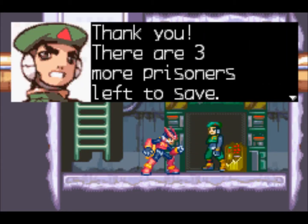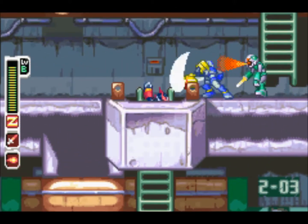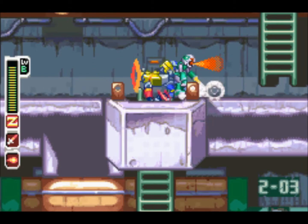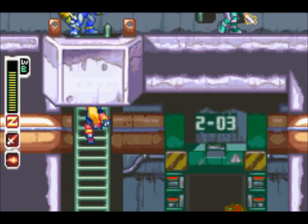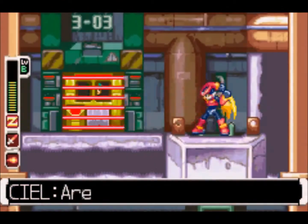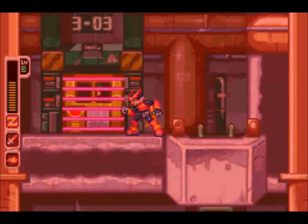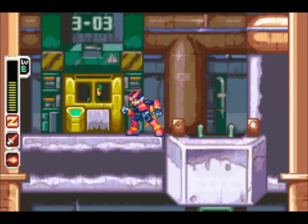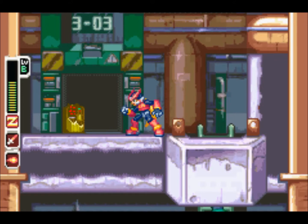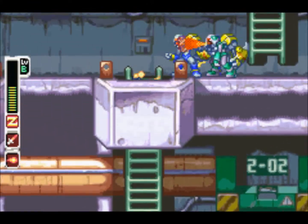There are three more prisoners left to save. I was trying to charge up my Z-Saber so I could hit him while I was on the ladder, which you can do - but apparently I can't do it right there. So I decided just forget it, let's go. Up here is another guy or gal. Gotta wait for the alarm to go off, then open it up and let's go. I'm free! They probably haven't even been in there all that long.